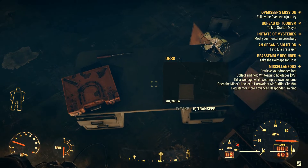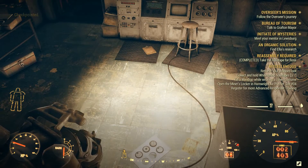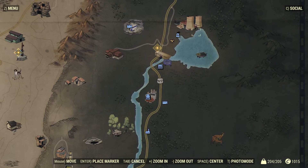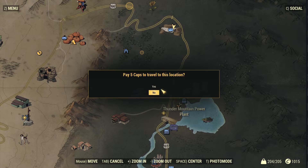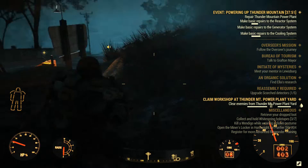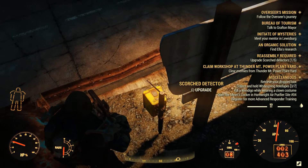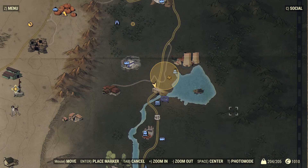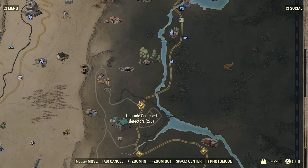Once you pick it up, you will receive a checkpoint and your journey begins. You will get several objectives to upgrade Scorch beacons, or in this case detectors. You will have to do them one by one and the locations are quite far off along the east side of the map following the main road.